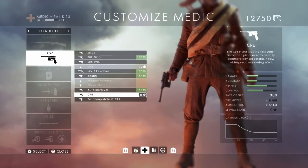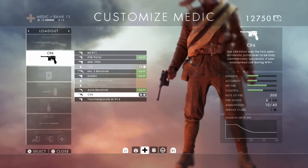Sidearm — not too important, you can choose what you want, but I prefer the C96. It's got low recoil and good damage. Obviously if you're finishing off an enemy it's perfect — it can take 4 or 5 bullets, you can spam it and the enemy's dead.